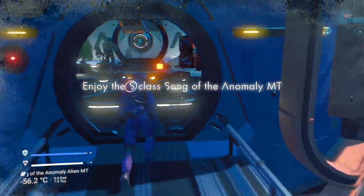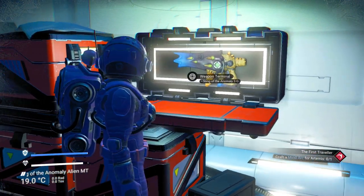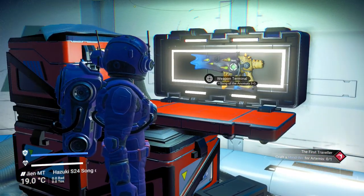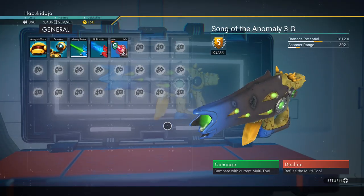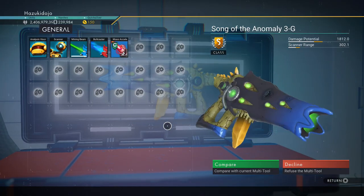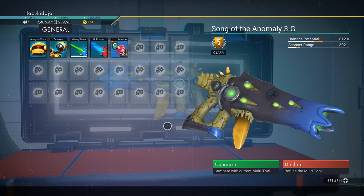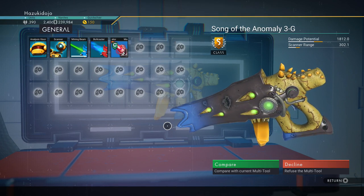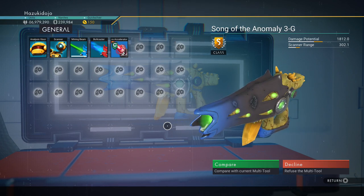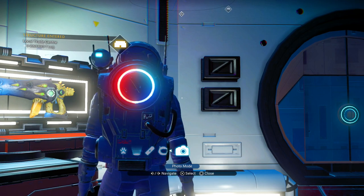So this is a really nice alien, and there we have it with the orange crystal — Song of the Anomaly. S-class, 24 slot. That's really sweet. This is in Euclid, as all my multi-tools are. It's got a beautiful blue muzzle and orange crystal.